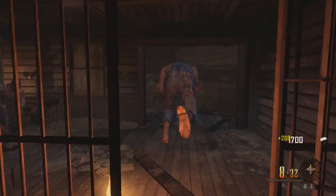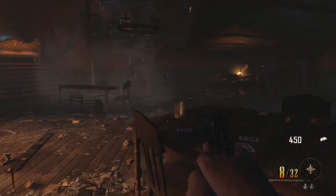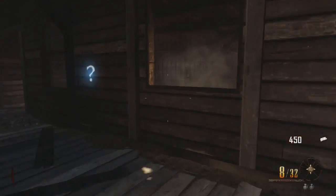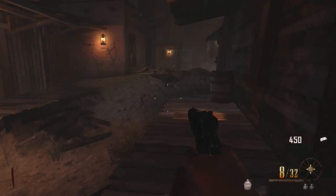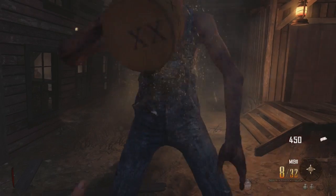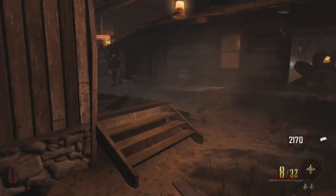Breaking down barriers actually earns you points, so give him the booze, let him break down the first barrier, then head over to the saloon and open that door. If the booze doesn't spawn in the saloon, head back to the cage to pick it up again. Grab the booze and make him follow you to a spot as far away from the barrier as possible, because the farther you are from a barrier the more points you'll get. Standing at the gunsmith shop porch, I earned 1,700 points just off that one barrier break.